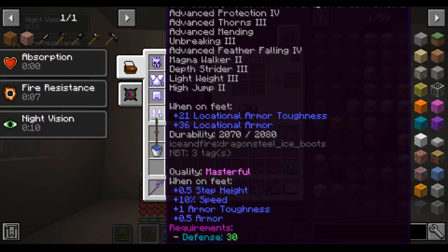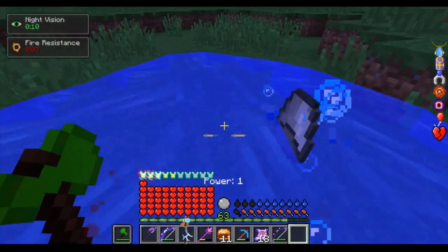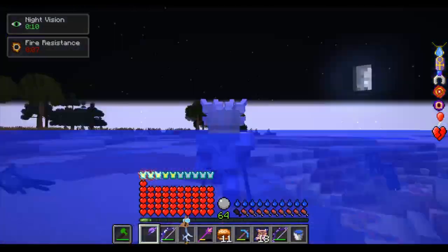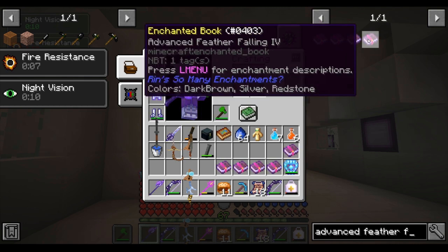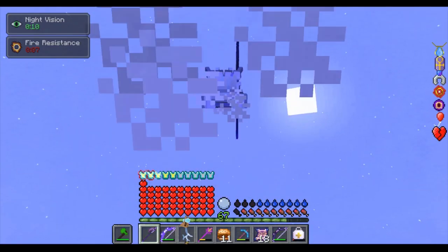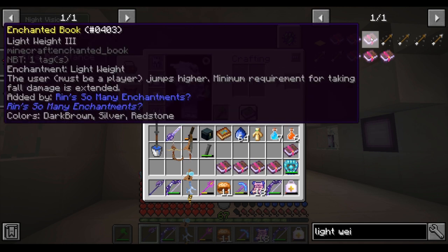Depth Strider 3 allows you to swim much faster. You can use Underwater Strider as well, but that enchantment only works if you are completely submerged. If you don't like moving super fast through a bucket of water you place down, you can use Underwater Strider 3, but I like moving fast without being completely underwater, so I much prefer Depth Strider. They both give you the same speed boost through water, so truly Depth Strider is more flexible. High Jump 2 simply allows the user to jump higher. Advanced Feather Falling 4 allows the user to take much less fall damage — with Advanced Feather Falling 4, you pretty much never take any fall damage, even from hundreds of blocks in the air if you increase your athletics in the L menu. Lightweight 3 allows the user to jump higher and fall further without taking fall damage.